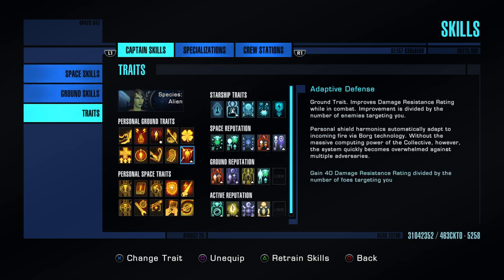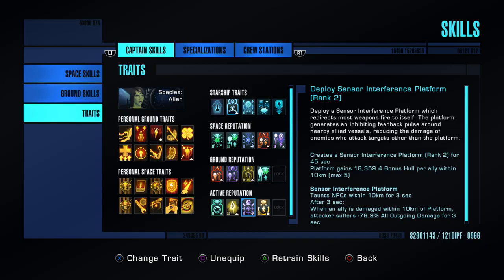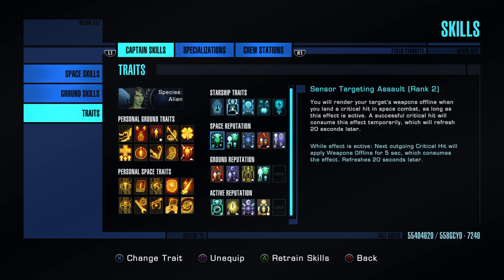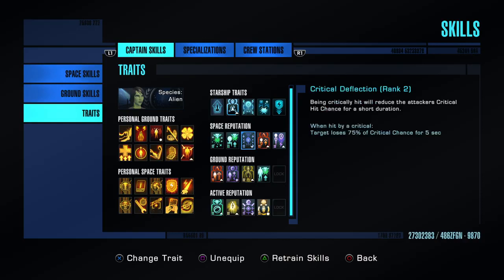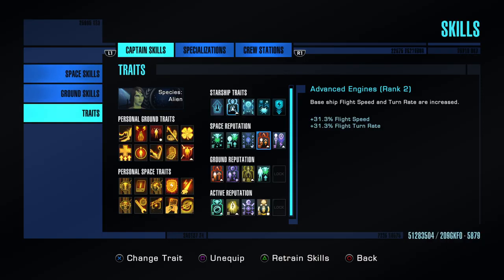In the Traits, once you get into reputations you'll start getting Space Reputation and Active Reputation traits. Active Reputation isn't as important except for Quantum Singularity Manipulation, Visual Dampening Field, and Deploy Sensor Interference Platform — those automatically trigger and help you out. For Space Reputation traits, I like one that turns enemies' weapons offline on a critical hit, Precision for plus 5 critical chance, Critical Deflection which turns off other people's critical chance, and Advanced Engines for increased flight speed and turn rate. At the fleet you can unlock the last trait slot using Fleet Credits, and I've slotted Advanced Targeting System there for an extra 20% critical severity.